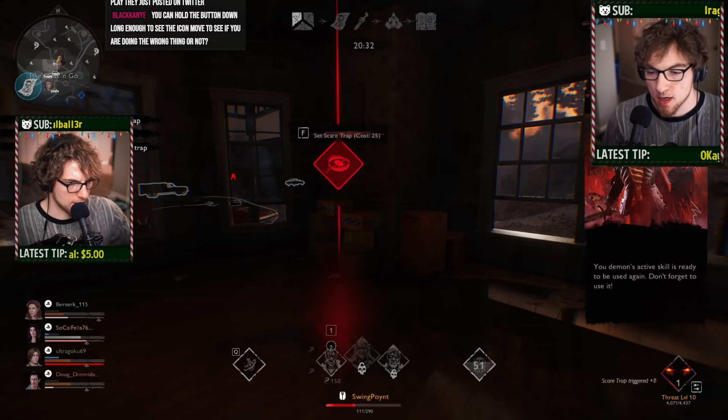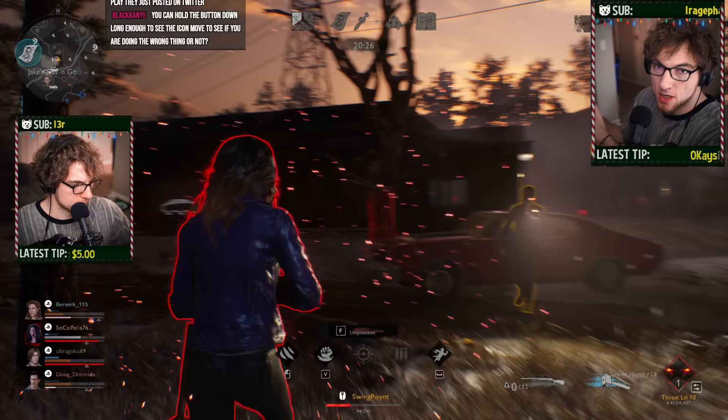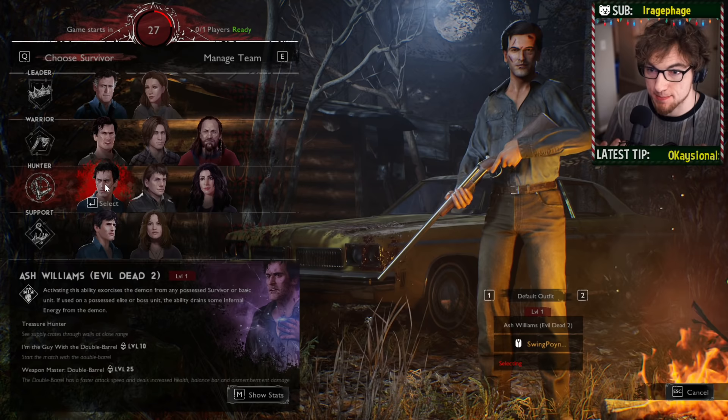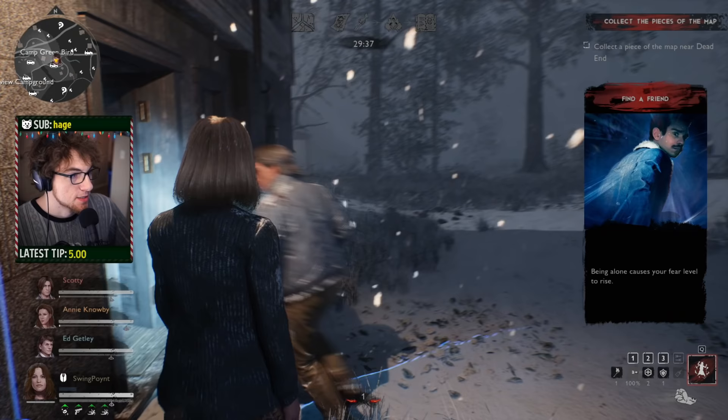Another really good character right now is Evil Dead 2 Ash under the Hunter class. His special ability causes an exorcism out of a possessed creature, so if the demon takes over a skeleton, or a teammate, or whatever, you can press Q at the creature and it'll just stop being possessed, which also hurts the demon and makes it so your teammate doesn't waste their ammo.